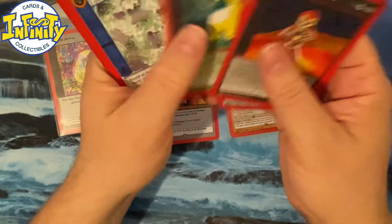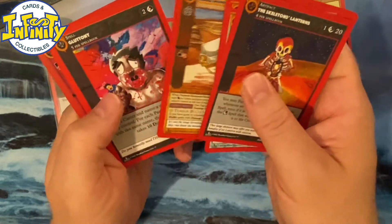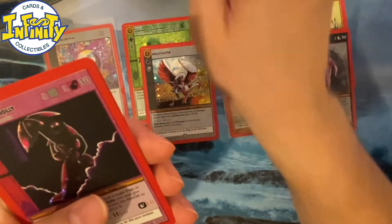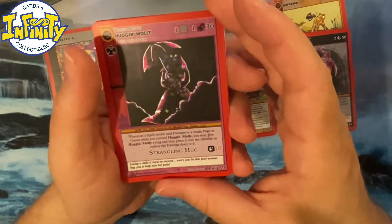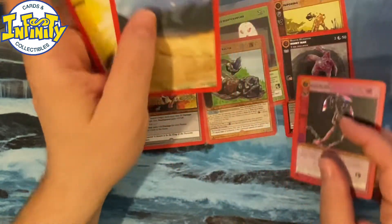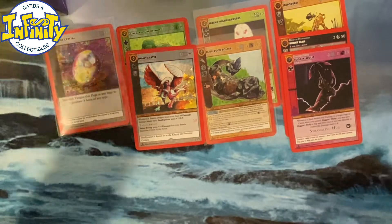For the People, Telekinesis, Basically In, Fog of War, Funeral of Mountain, Gluttony — okay, well, third rare down. Reverse holo Hugging Molly — does look sweet though, it's just an uncommon. So we got three boosters without a rare.